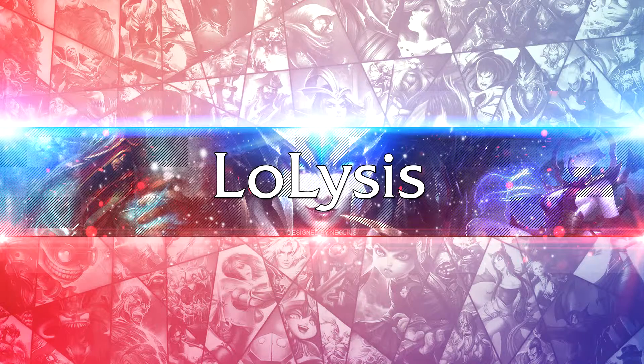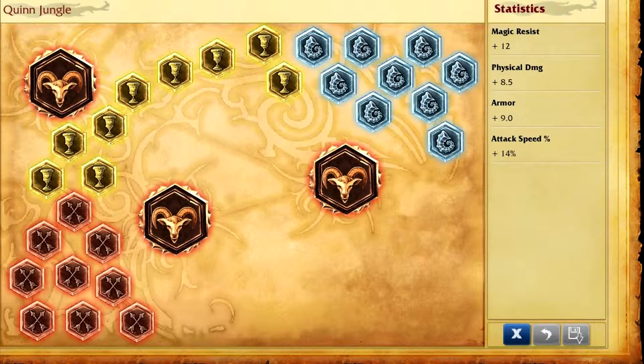We're going to start off with the runes and as you can see on screen, it's not the Lee Sin slash Quinn jungle page — Quinn has her own page. We have 9 AD marks, 9 armor seals, 9 magic resist glyphs, and 3 attack speed quintessences. It's essentially a basic AD carry page. I decided to go with attack speed because it helps a lot more with the jungle clear and the fact she's pretty much an AD carry, rather than the added AD like in my last video.